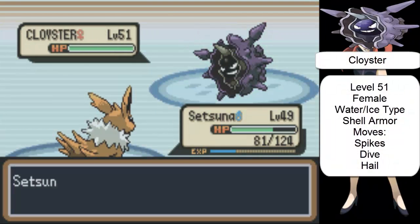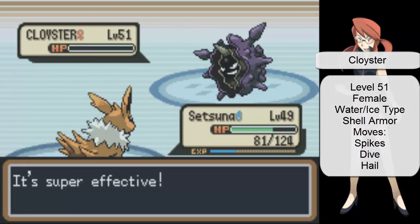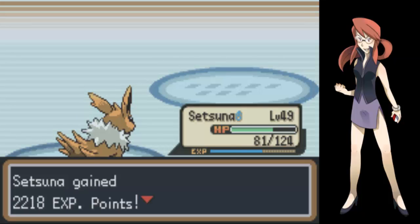Let's go closer. Level 51 with the moves Spikes, Dive, Hail, and Protect. I don't know why I'm doing well at this.